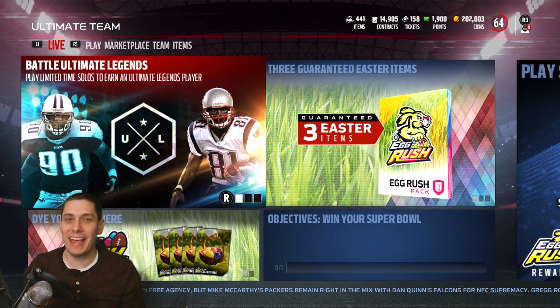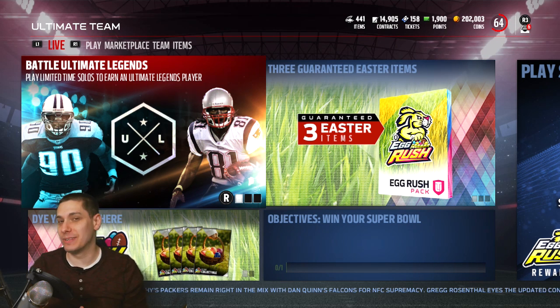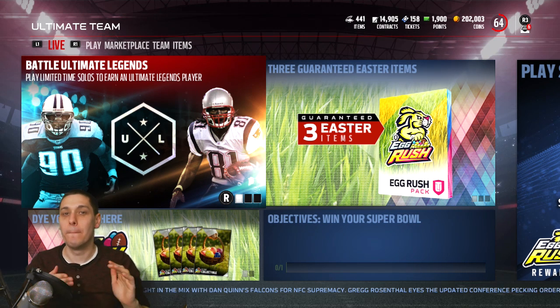Hey, what is up guys? Clickwood here back again with another Madden Ultimate Team video for you guys. Today we have new Ultimate Legends that were dropped into the game. We have a wide receiver that everybody knows is one of the best Madden wide receivers, and that is Randy Moss.